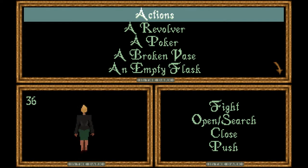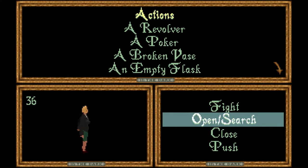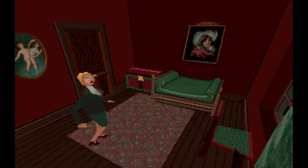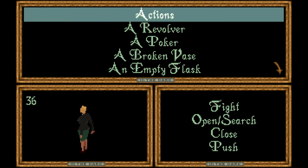On the action menu, you can see there are currently four options: fight, open, search, close, and push. There will be an extra option later in the game — jump — but that's only for a specific section. There's nothing in this room to push, but if you choose push, you stand in front of the item and press the spacebar to push it in whatever direction your character is facing, as long as it's an item that can be pushed.